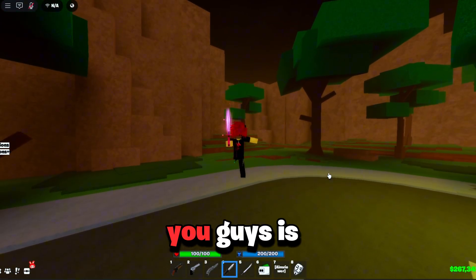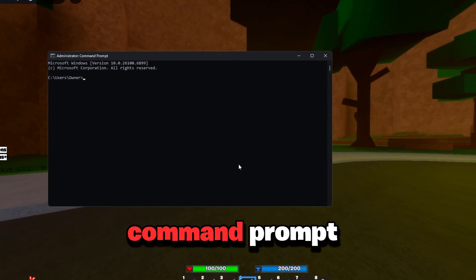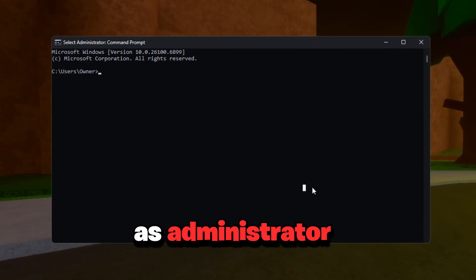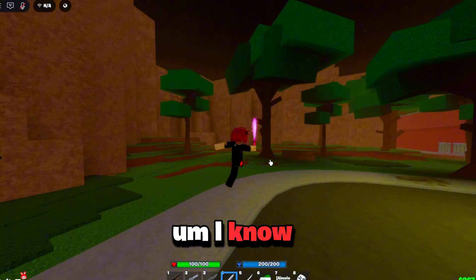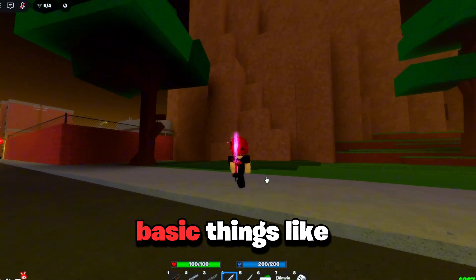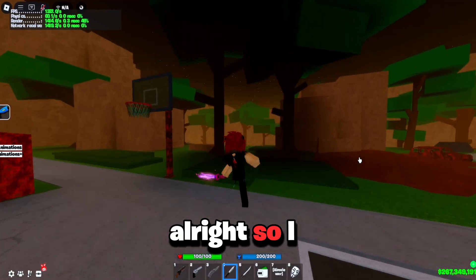The last step is really easy. Open Command Prompt, make sure you run it as Administrator, and type 'ipconfig /flushdns'. It's basic, but basic things go a long way.